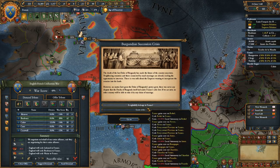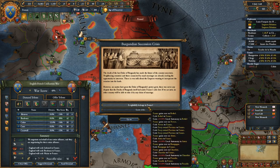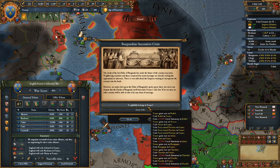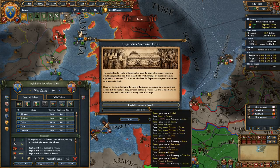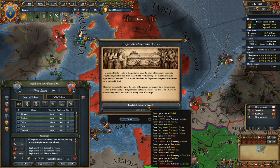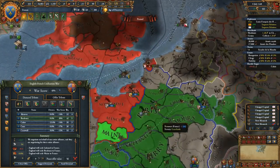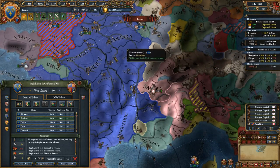France gains a core on Rothel, France gains a core on Nevers. Oh wait — Burgundian Secession Crisis! Holy crap, this is happening right now. The last Duke of Burgundy has died, making the future of the country uncertain. Neighboring countries are already circling. There's even talk of the Emperor wanting to incorporate their lands. However, the Duchy of Burgundy itself falls under France's Salic Law — if we act now, no other country can take it by any marriage claim. It rightfully belongs to us.